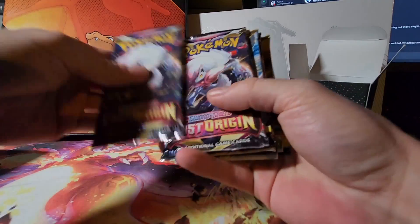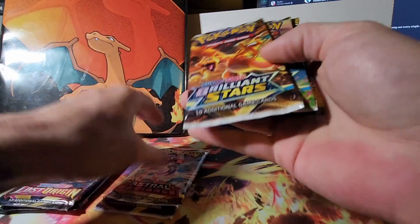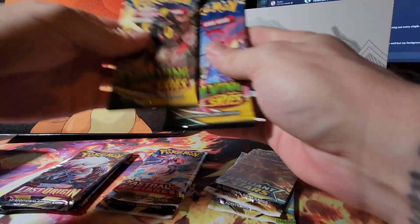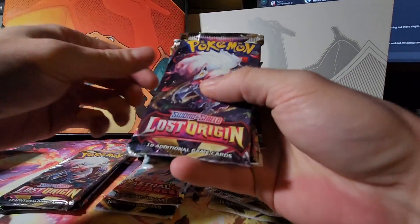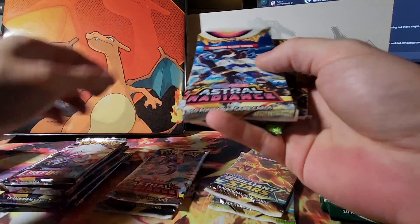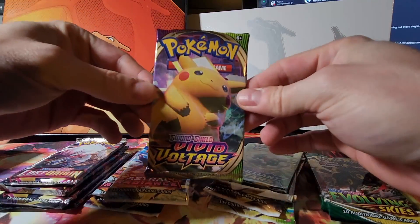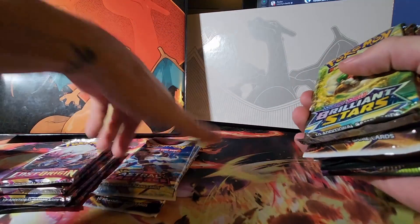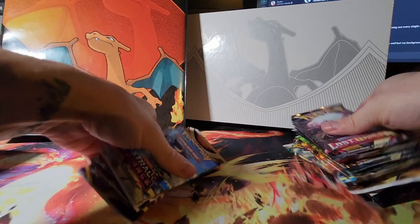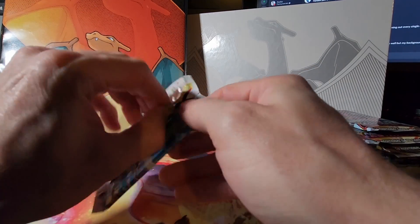Let's see what packs are in here. You've got a couple of Lost Origins, a couple of Astral Radiance, a couple of Brilliant Stars, and a couple of Evolving Skies. On this side, a couple more Lost Origin, a couple more Astral Radiance, a couple more Brilliant Stars, and a Vivid Voltage. We'll save the Evolving Skies and Vivid Voltage for last, then Brilliant Stars, then Lost Origin, and we'll start with the Astral Radiance.